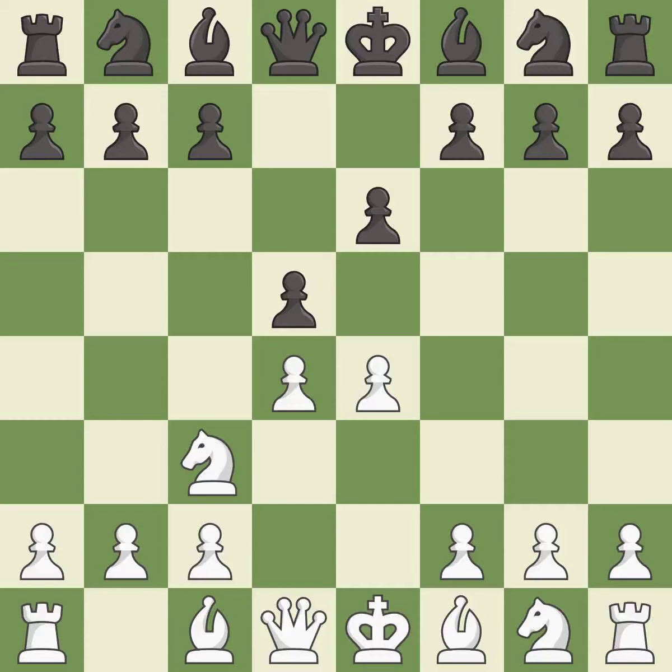Nc3 defends the e4 pawn and pressures the d5 pawn. dxe4 opens up the center, captures the e4 pawn and allows the queen to attack the d4 pawn.